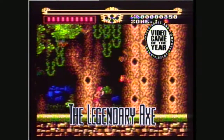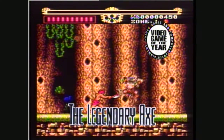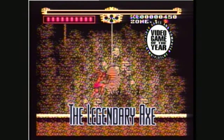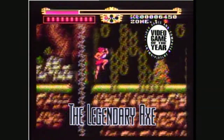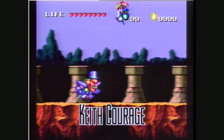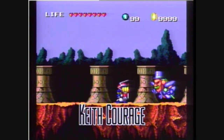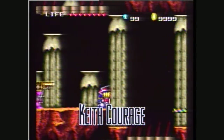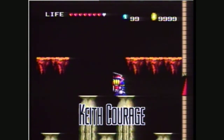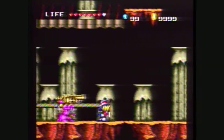More excitement comes your way with The Legendary Axe, 1989's video game of the year! You're Gauguin the Magnificent, out to free the beautiful flair! Shift universes again, and you're Keith Courage, slashing and jumping your way through seven levels of peril! And here's the best part of all — Keith Courage is included with every TurboGrafx-16 system you buy!